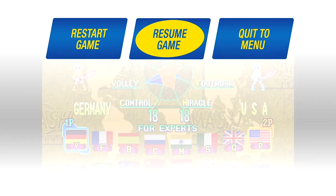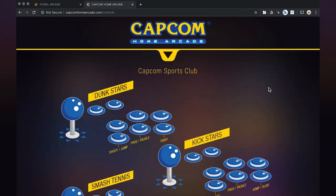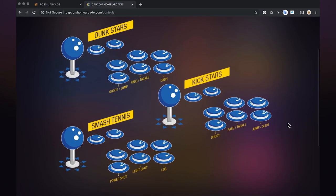There's no way to check the controls on the Capcom Home Arcade, you still have to go to a website. I'd like the controls to be there when we pause it in future. But I've got the website up here. Smash Tennis: bottom three buttons — power shot, light shot, and lob. So that's what we're doing.